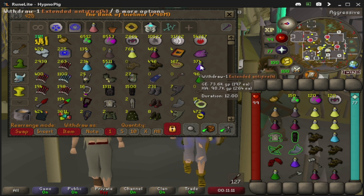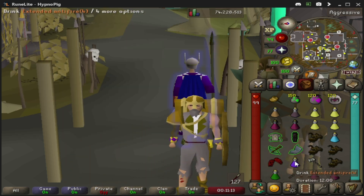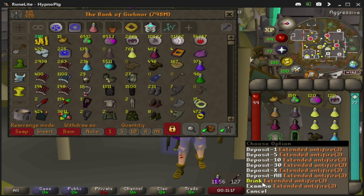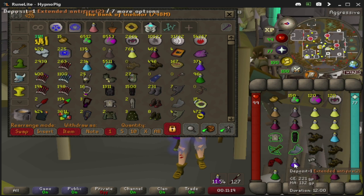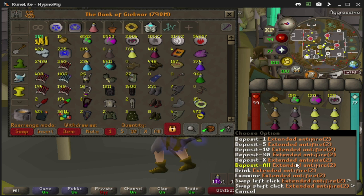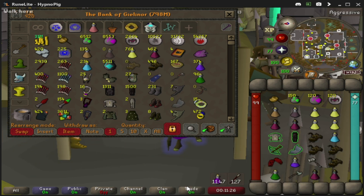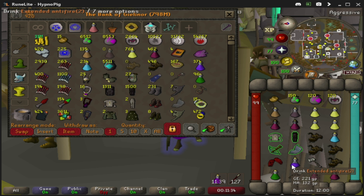Now from the bank, instead of grabbing an Extended Antifire, closing it, and then drinking — or grabbing it and right clicking and pressing Drink — instead you can hold Shift Click, right click, go to Swap Shift Click, and then make that the drink option. So from the bank, without right clicking or closing your bank tab, you're able to just Shift Click and Drink.